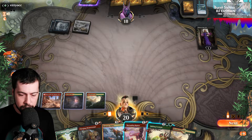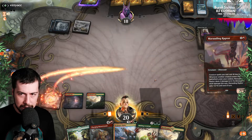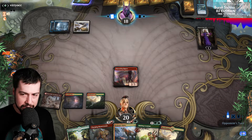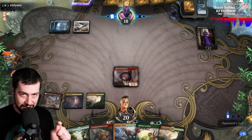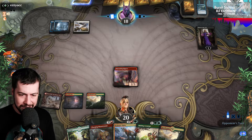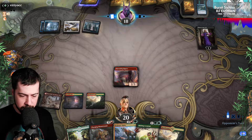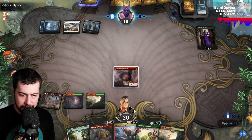Got the lands. Now the question is Shifting or Marauding? Lilliana would probably make us sacrifice whatever we play. We can't give Shifting haste — get Marauding. Hopefully they don't have removal for it, and Lilliana has to use her minus two. Then Charging will have haste next turn, or Regisaur, or Shifting — whatever it is — to take out Lilliana, I hope.